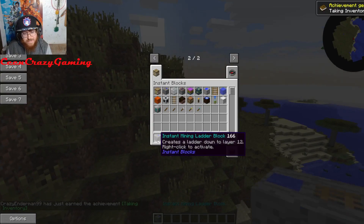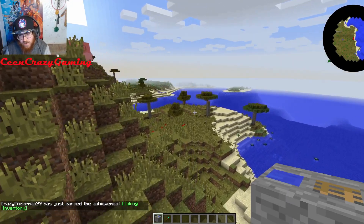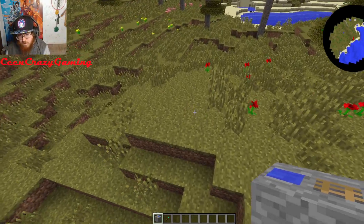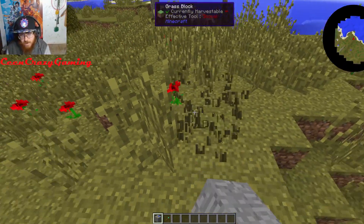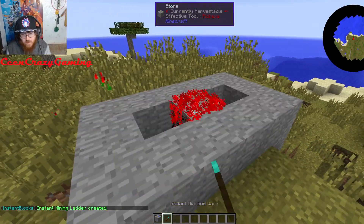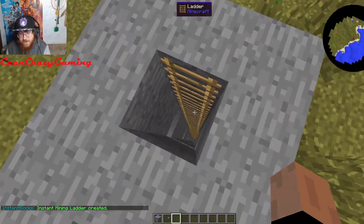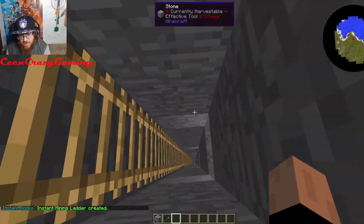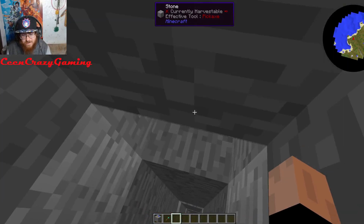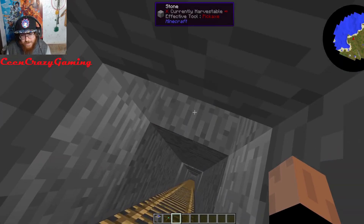The one we're going to be testing out is the Instant Mining Ladder. Let's go ahead and put this down, right here — this would be a nice little place. We're going to put it right there, and then you just right-click it with the Diamond Wand. As you guys can see, it makes you a giant mining ladder that goes all the way down here.